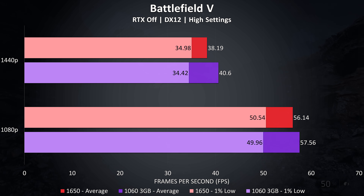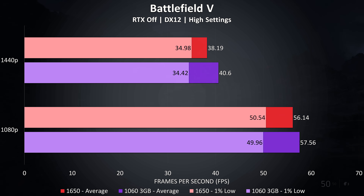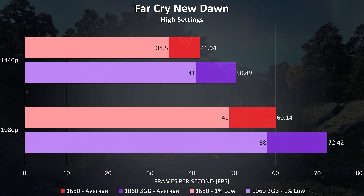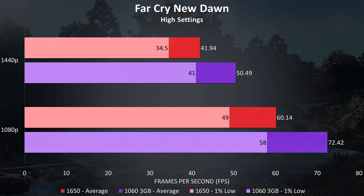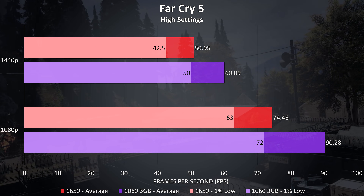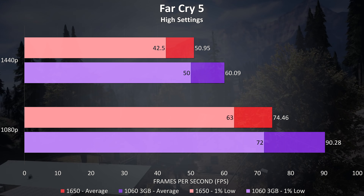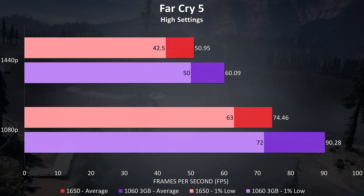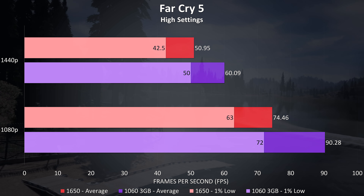Battlefield 5 was tested in campaign mode rather than multiplayer, as it's easier to consistently reproduce the test run. This was another game with minimal difference — the 1060 just 2.5% ahead in average frame rate at 1080p, increasing to 6.3% higher at 1440p. Far Cry New Dawn was tested using the built-in benchmark with high settings, and at both 1080p and 1440p there was a 20% boost to average FPS with the 1060. Far Cry 5, also tested with the built-in benchmark at high settings, showed a 21% boost at 1080p and 18% at 1440p with the 1060.